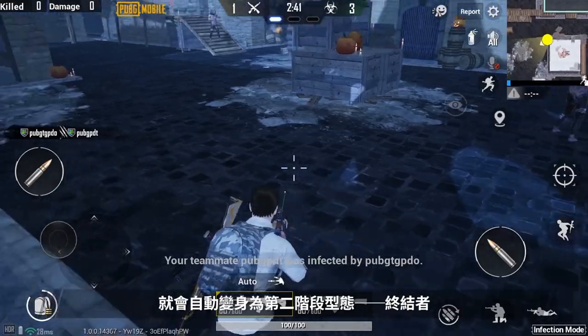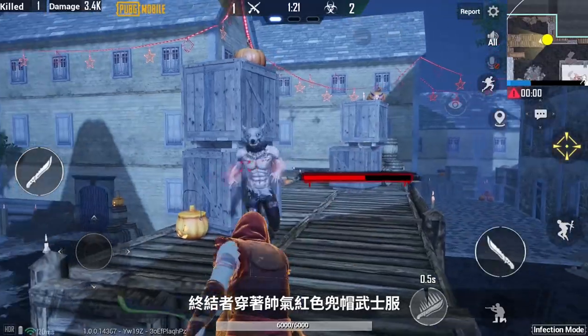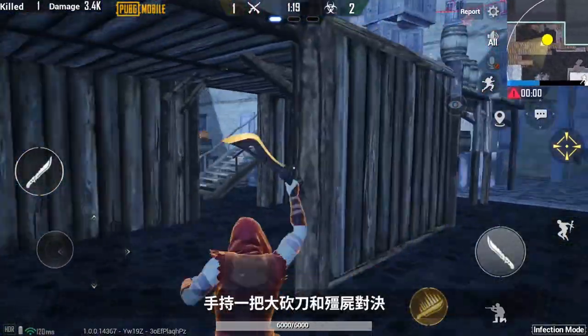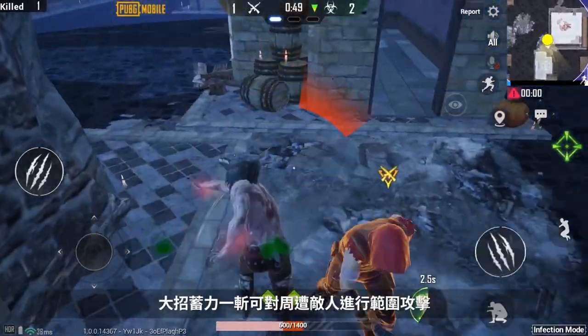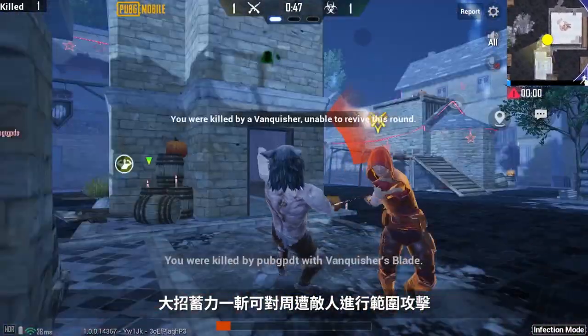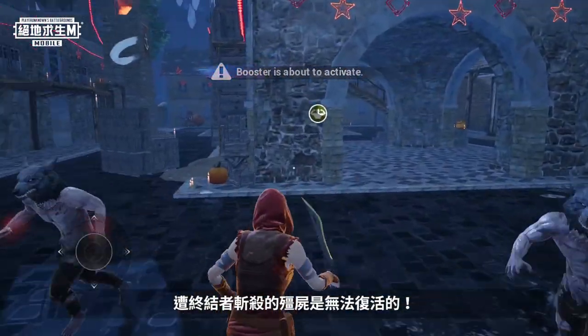When there are only three humans left, they will transform into their second form — a super warrior called the Vanquisher. The Vanquisher wears a cool red-footed warrior outfit and fights zombies with a machete. Vanquishers are powerful combatants that can charge up their ultimate skill to attack all enemies in an area. What's more, zombies killed by Vanquishers cannot be resurrected.